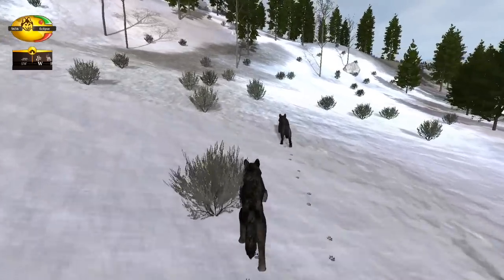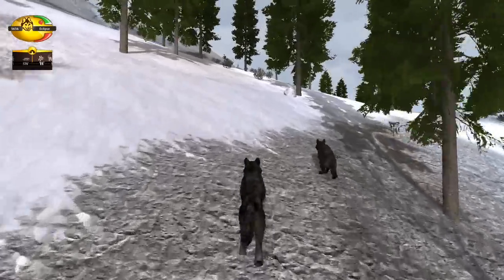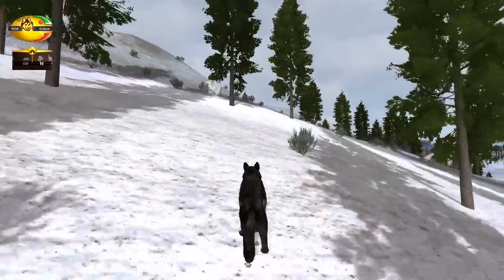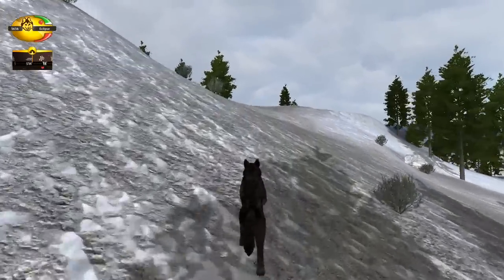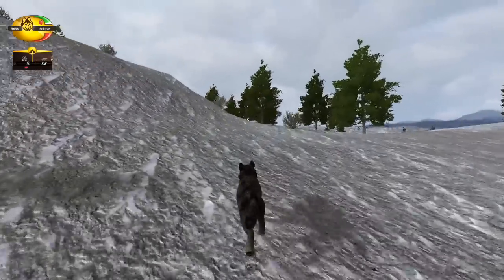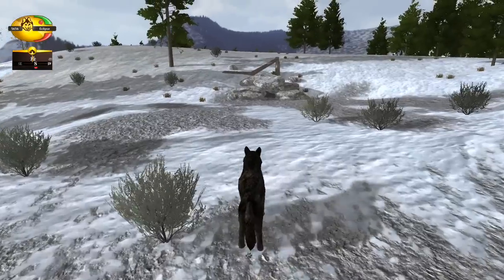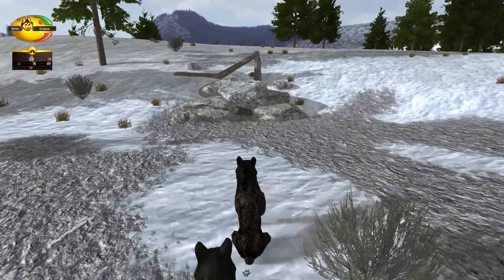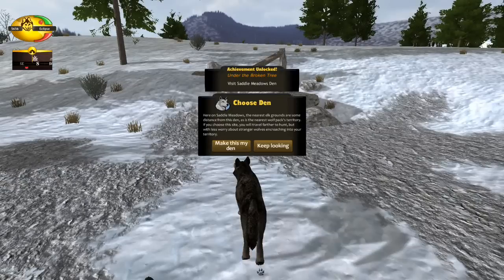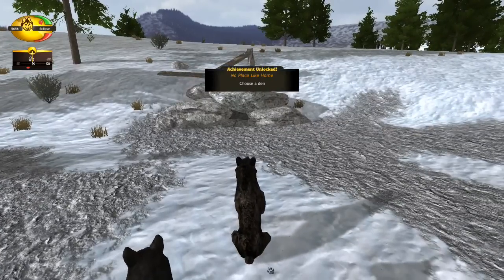Yay! This was my favorite den with Luna and Sol — I actually managed to have all the puppies survive there. It was much easier. Let's go ahead and find our new den site — we should be coming up close to it in just a second. There it is! Here's our new den, you guys. Let's come up to it. Yay — achievement unlocked! Awesome. We are going to make this our den. So many achievements unlocked — so exciting!